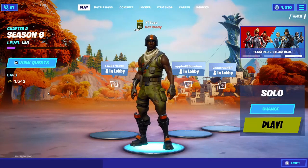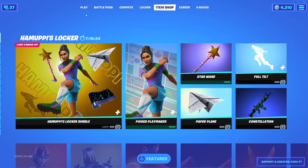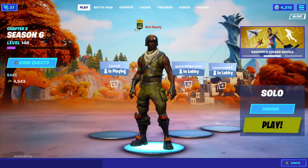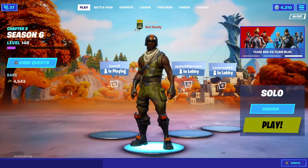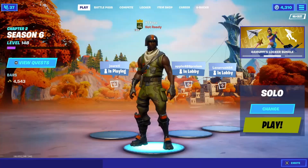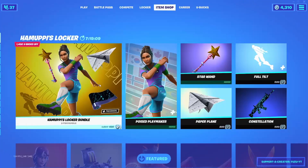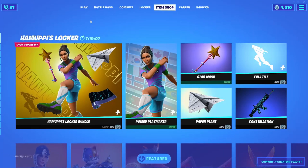Before we get started with today's video, I would like to let you all know that I am giving my subscribers the Travis Scott skin inside of the Fortnite item shop when it makes its return. To be eligible, you're going to have to complete a few easy steps: like the video, subscribe to my channel, turn on the post notification bell, and comment your Epic Games name in the comment section so I can check that you used my supporter creator code in the Fortnite item shop, which is Fuzu-YT. If you do not enter the code, you will not be eligible to receive the Travis Scott skin.